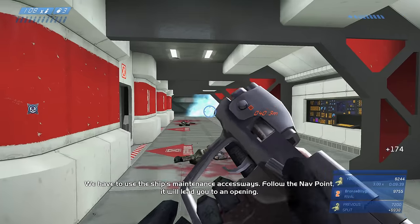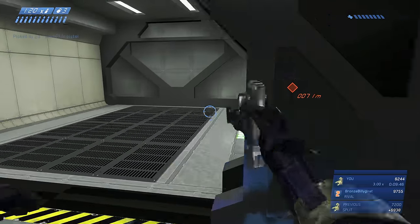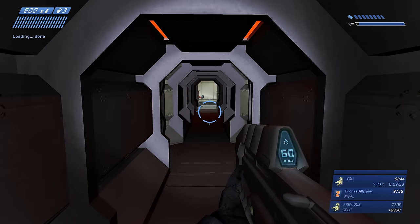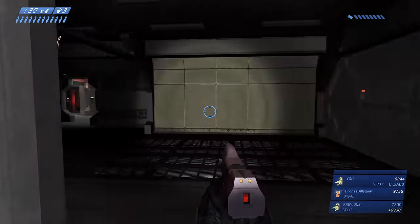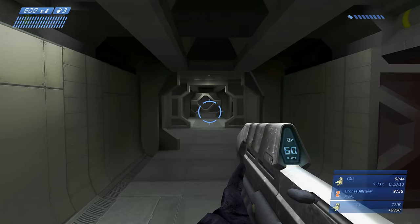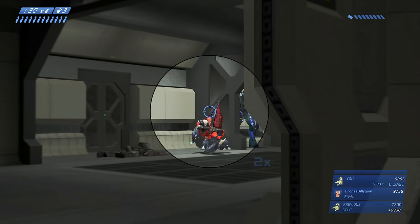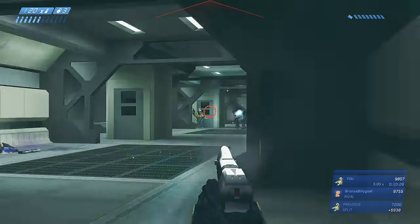Once you get past those two elites and that one grunt, there's a bunch of health and ammo on the ground. There are three more grunts at the end of this hallway — take them out from far away with the Magnum. Navigate left, left, right, left, right through the tunnels to reach the end. Don't go through the doorway at the end to try to assassinate a grunt — instead turn right one more time, go through that doorway, wrap around the hallway, and melee the elite standing there instead. That's a much better trade-off.